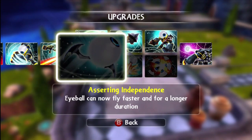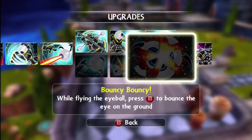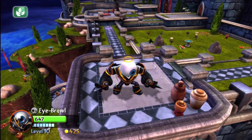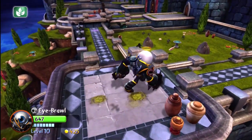The other path is kind of the Flying Around Eyeball path — Asserting Independence, Eye Crawlers, and Bouncy Bouncy. Bouncy Bouncy — who says that? I think Crusher, that's one of his taglines when he goes up Bouncy Pads. Bouncy Bouncy. Alright, let's look at Eyebrall in action.